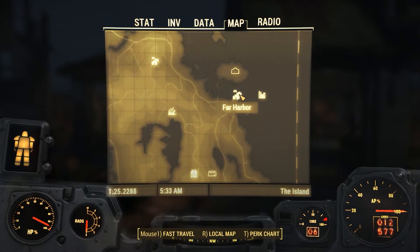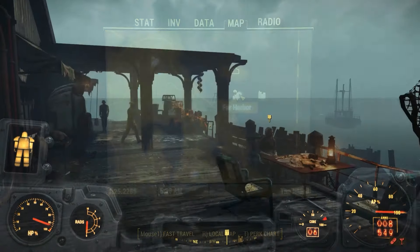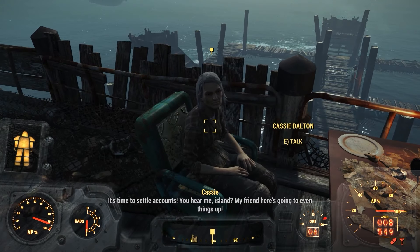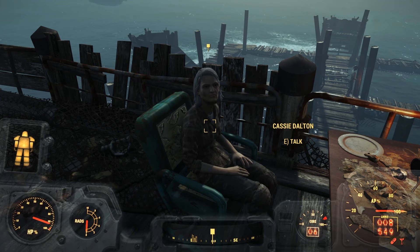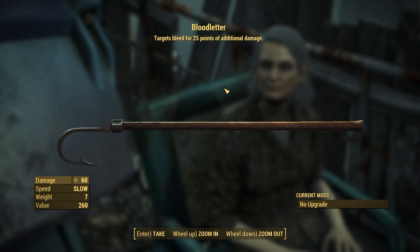The last 5 weapons on this list will come from the town of Far Harbor. First up, when you get here talk to Cassie, and she will give you the side quest called Bloodtide. This quest isn't difficult, but it will take you a while as there are 3 parts to it. At the end of it she will give you the Bloodletter, which is a pretty decent melee weapon and the perk on it applies 25 bleed damage to targets.